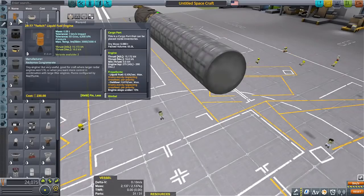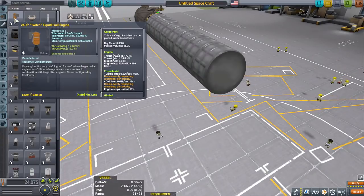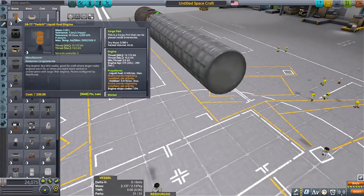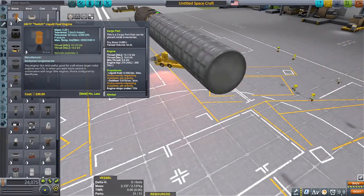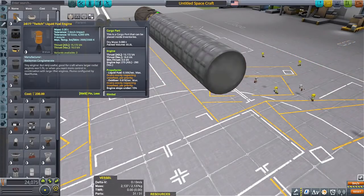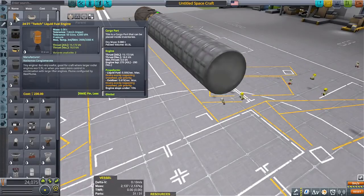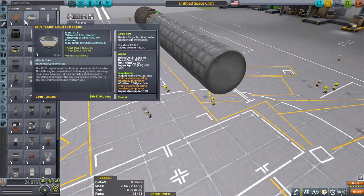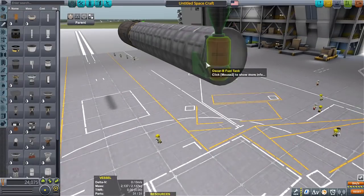I'm gonna pick the twitch — it's 0.08 tons. It has like one less thrust than the spark does, but the spark is 0.13 tons. So for two twitches, I can get twice the thrust and only have to pay 0.16 tons. For a little bit more mass, I can get more thrust. It's not gonna make too much of a difference.